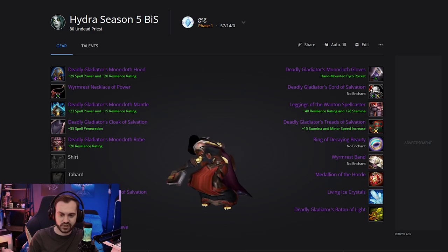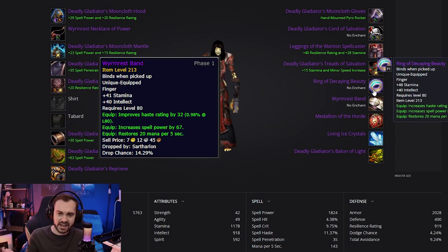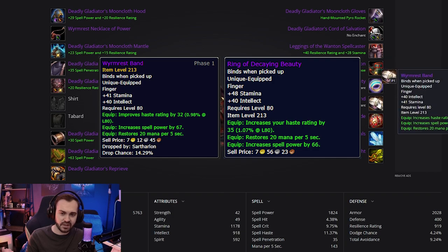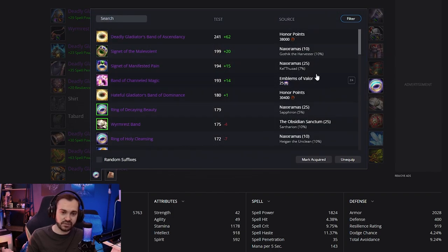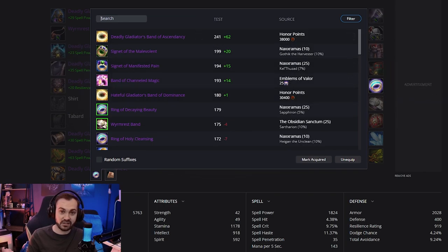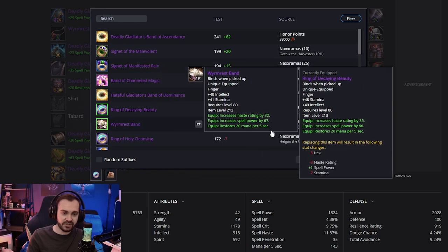For rings we're going to be running two PvE rings: the Worm Rest Band and the Ring of Decaying Beauty. Both have nice haste and mp5 on them. The reasoning is that there's only really one PvP ring we can make use of, and that already has hit on it — we're already at four percent hit — so taking it would push us over cap against a lot of targets. So we've chosen these two rings for their haste and mp5, both of which we benefit a lot from in the first season.